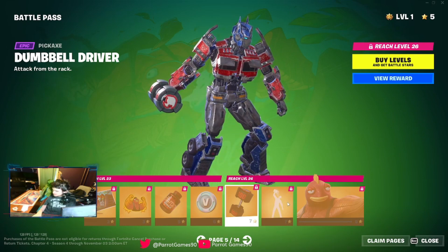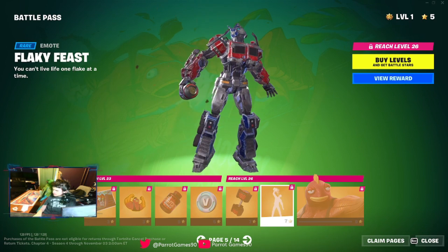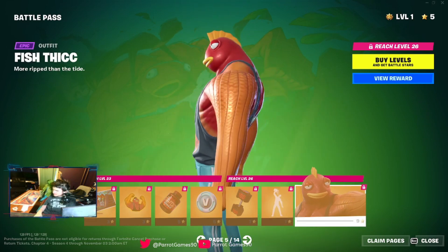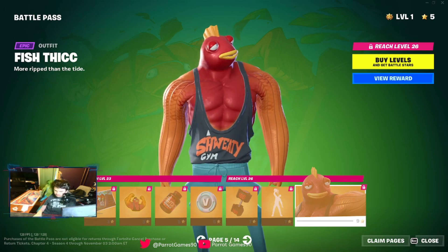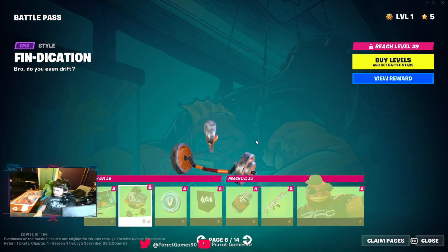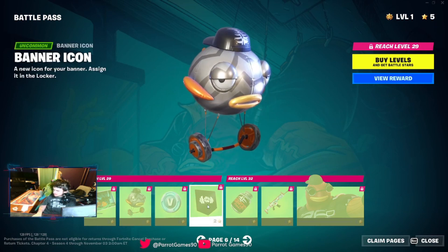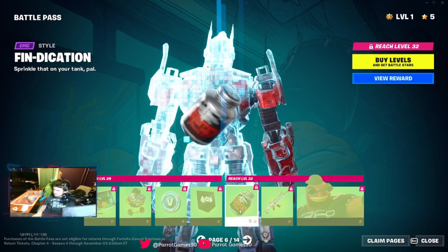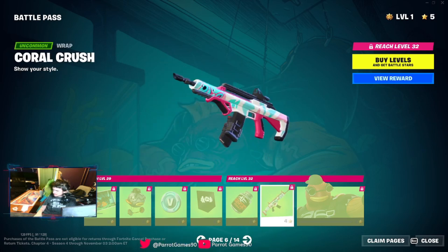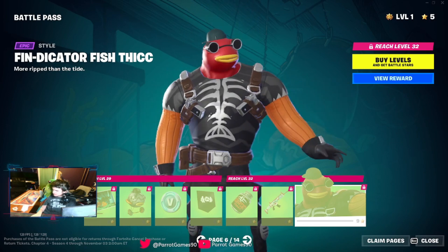Packaxe — that's cool. And that's funny. And we have a buffed fishy. So we got a picture, glider — glider looks cool. Banner, back bling, edit style for the back bling, weapons wrap, and then we have an edit style for buffed fishy.